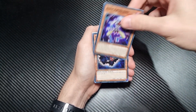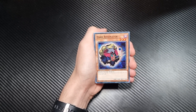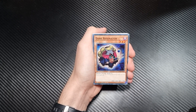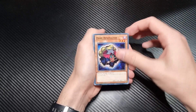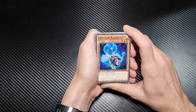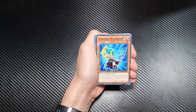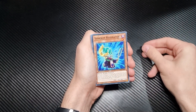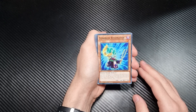So a Bone Archfiend. A Dark Resonator — this is a Tuner card, it's one of the cards we need to use to get one of our Synchros out, I believe. The first time this card would be destroyed by battle each turn, it is not destroyed. If you control a level or higher Synchro monster, you can special summon this card from hand. Do Tuner monsters need to be on the field? You can't summon them from your hand with Tuner monsters, right?